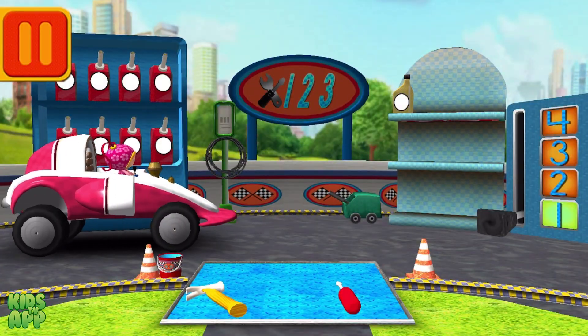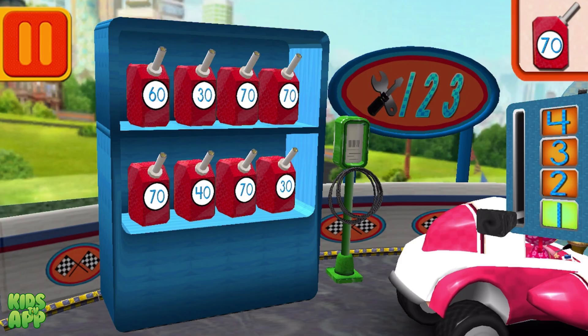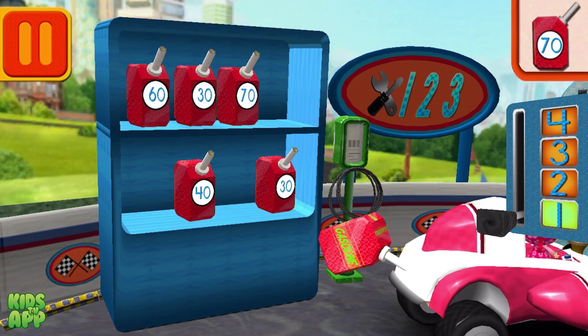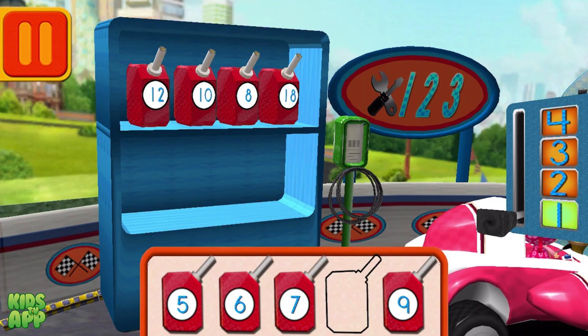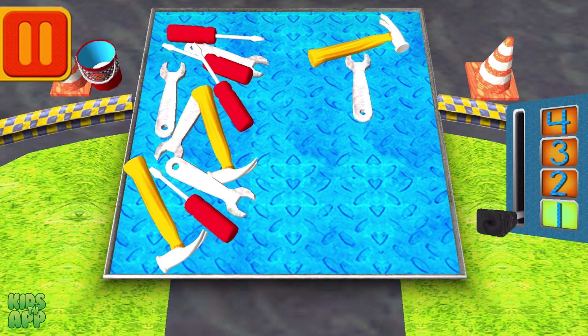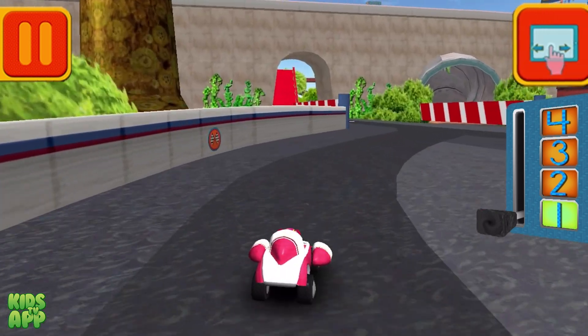Time for a pit stop! We need gas cans with the number 70! Find the cans with the number 70 and drag them to your car! Good! Next! Help put the gas cans into the right order from smallest to largest number! Drag the cans! Good! Next! Bud has a lot of tools! Tap on the group that has more tools! Woohoo! Great! Back to the track!